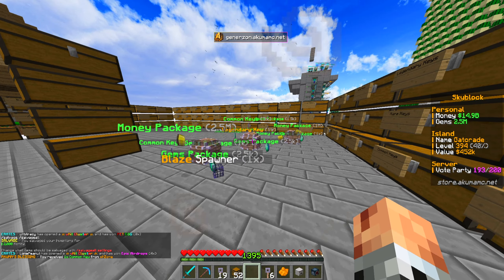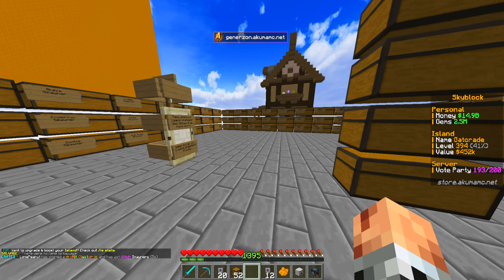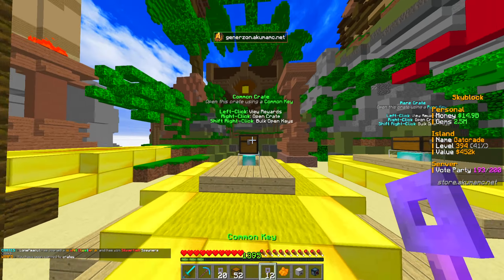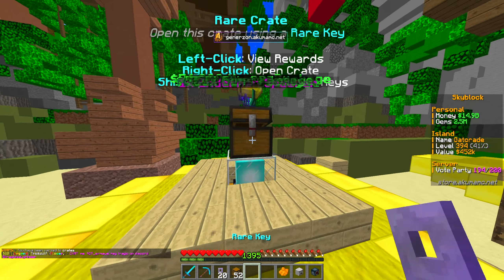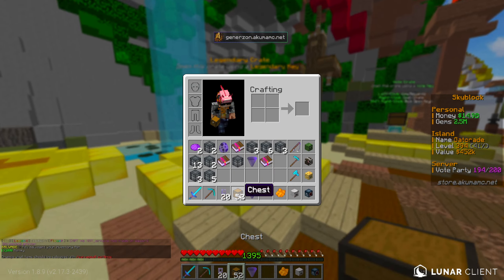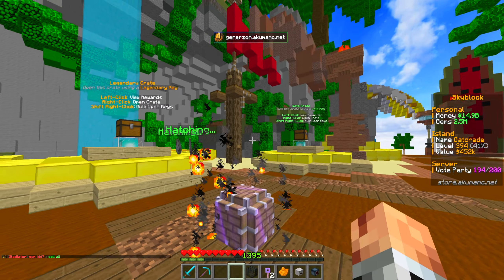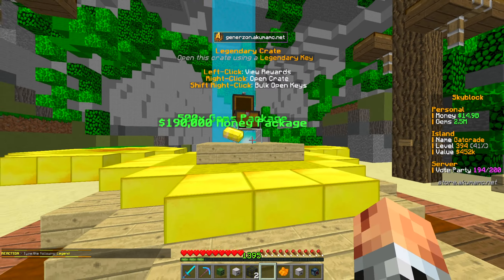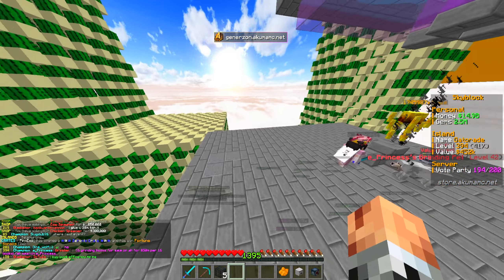Let's go ahead and open up these airdrops and see if we can get anything crazy. We've also got some more pet eggs — imagine getting a masterful now. But no, all common. That checks out. We can sell those iron golem, spider, and blaze spawners we got. Legendary chunk hoppers aren't bad either. Let's check our skills — we might have a few levels up. We've got a few fishing levels up, and we'll go ahead and open these crate keys we've got as well.